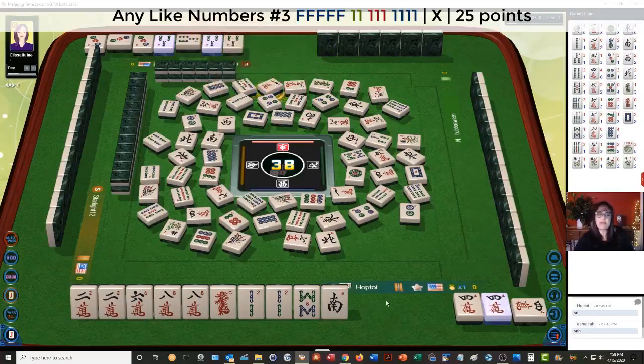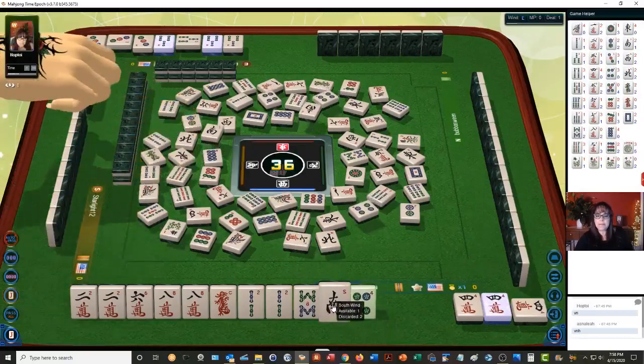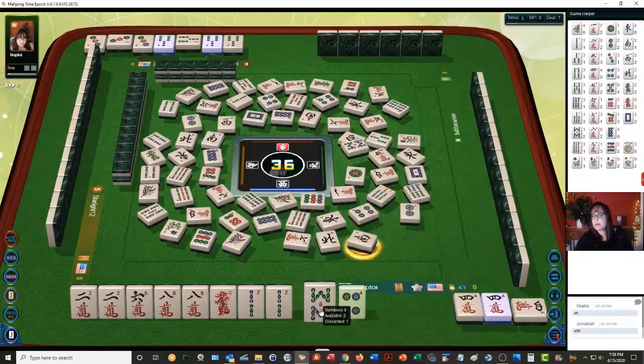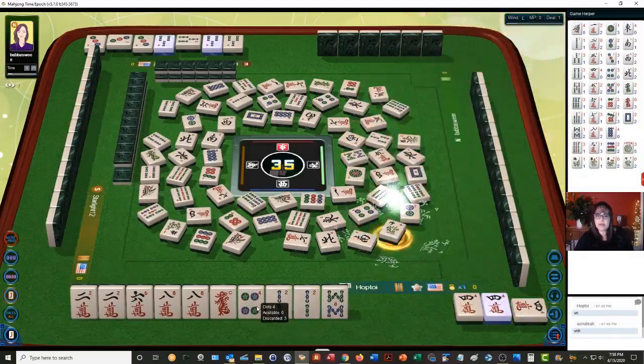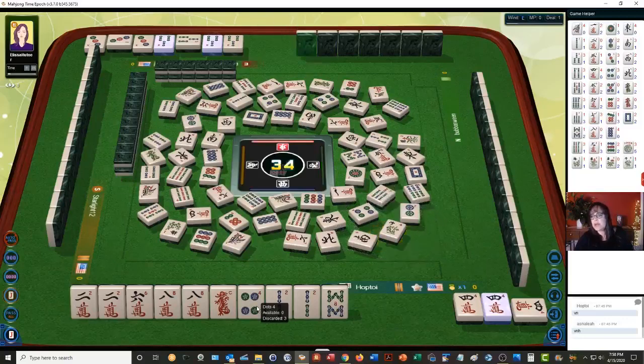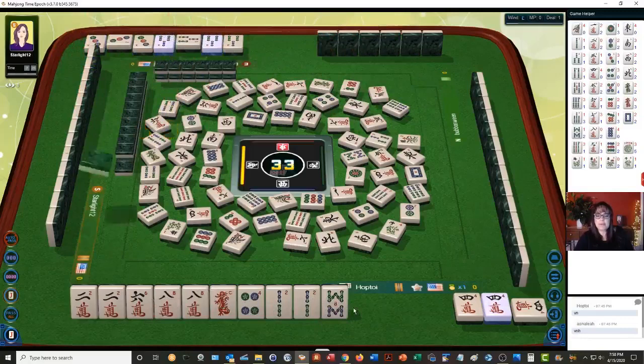One character — that's the second flower out. Green dragon. South wind. There are three 4 dots out. We're in the end game now, so we need to hold safe tiles. The 4 dot is a safe discard — well, it's as safe as it can be. There's one 2 BAM out right now. We're going to need a joker for the 6. The 3 BAM over here is still available.